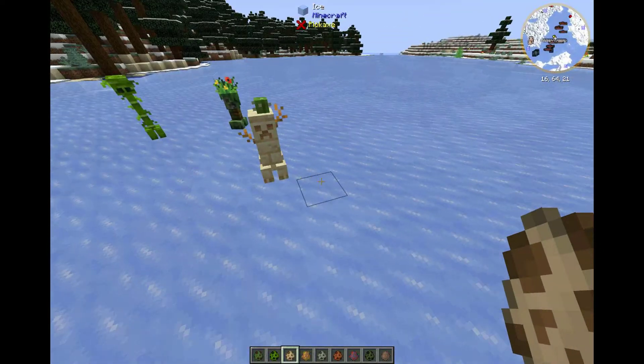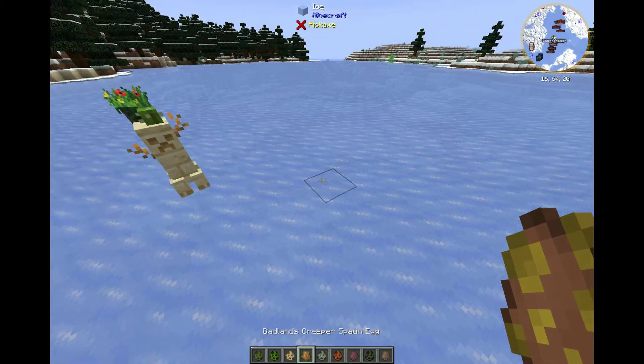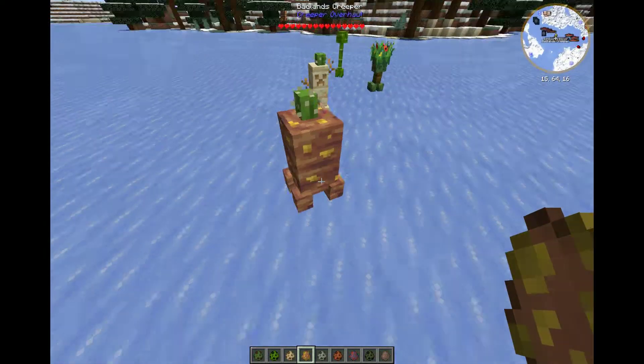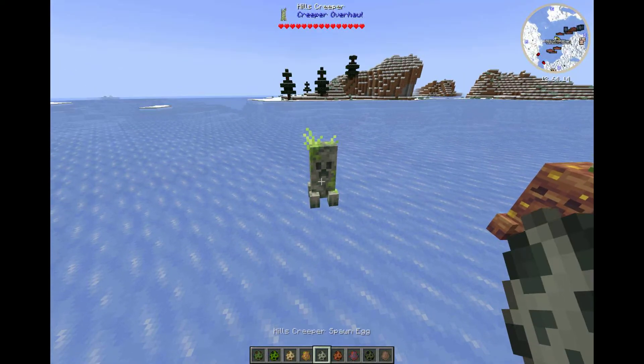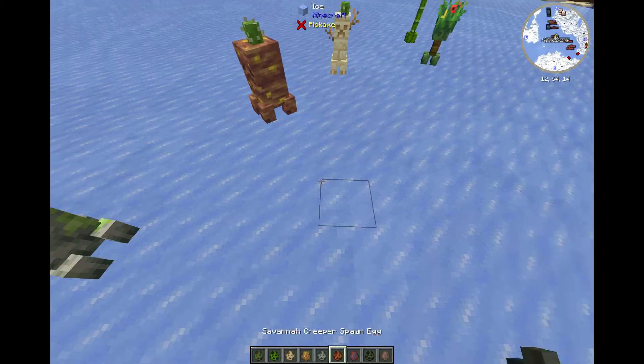Desert Creeper will spawn in desert biomes. Badlands Creeper will spawn in the Badlands. Then we have the Hills Creeper, which will spawn in hill biomes.